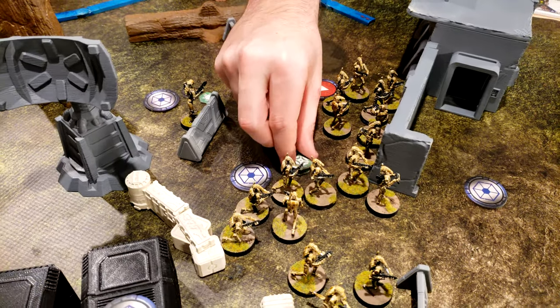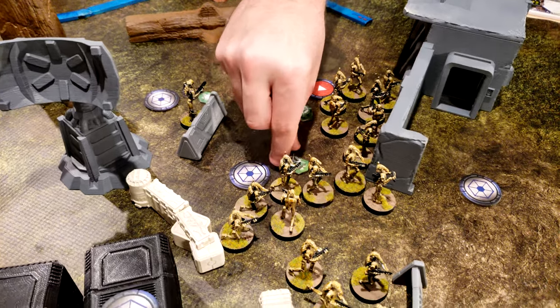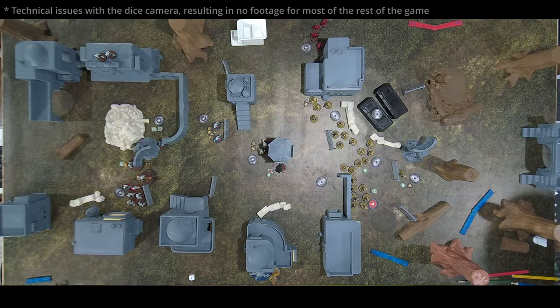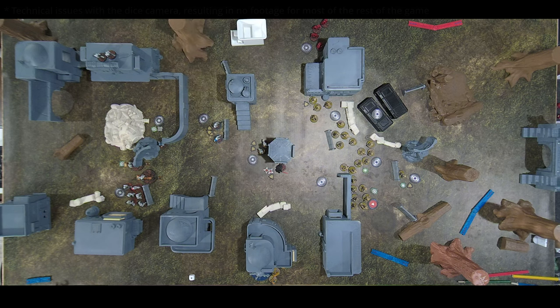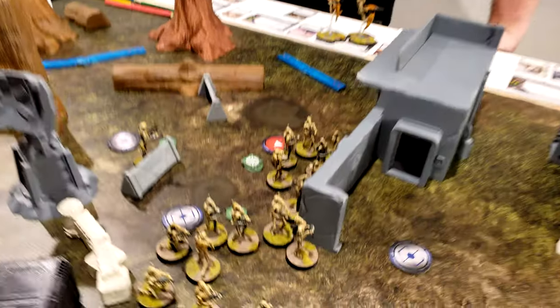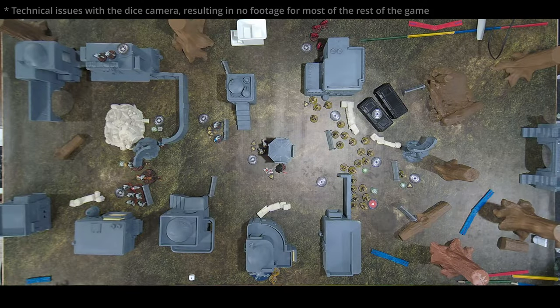B1s aim and shoot at Vader — six dice rolled, three hits. Vader dodges and deflects — two saved, one wound and a suppression. Scout sniper team takes an aim and shoots at the six-man B1 squad in the middle — one hit, one dead.